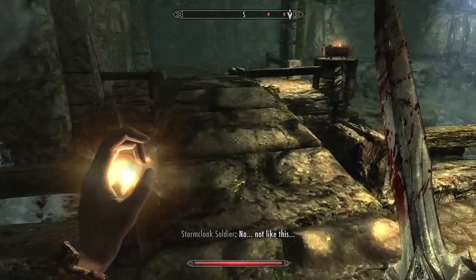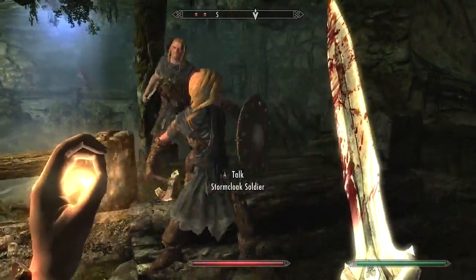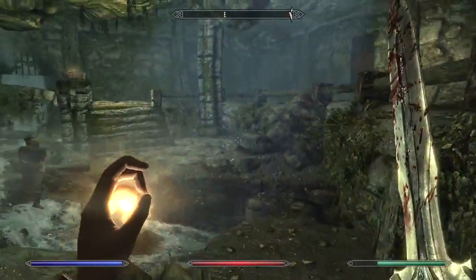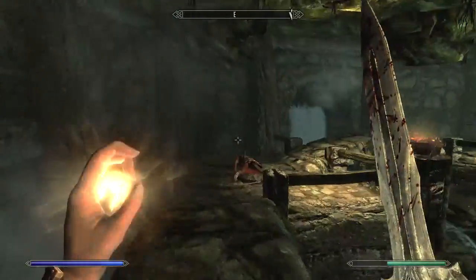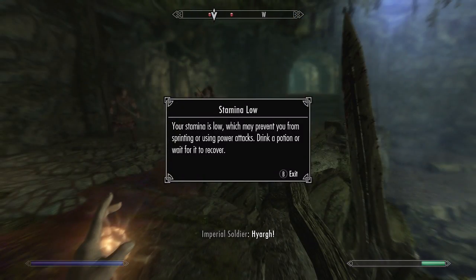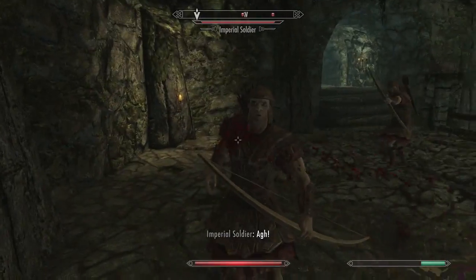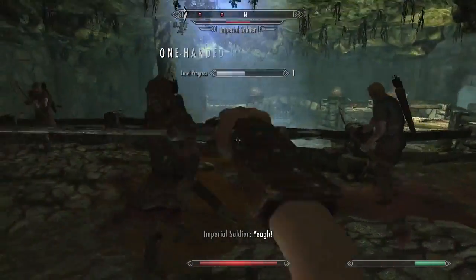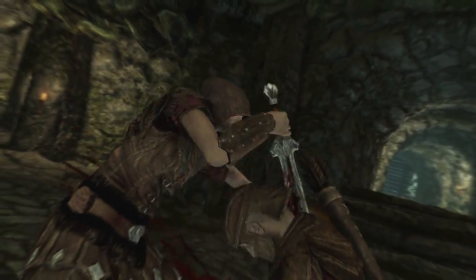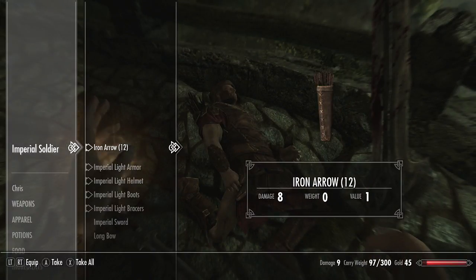I keep clicking the wrong button for sprint — I need to realize it's LB, Left Bumper. Can I jump up here? No — terrible, useless. Gotta go all the way around. Stamina low. I could probably light this all on fire. Your bows are no match for my — oh yeah, look at this. You're not surviving that.